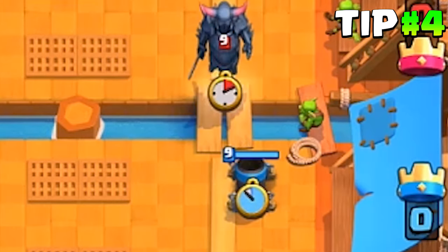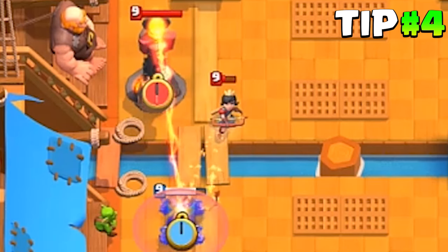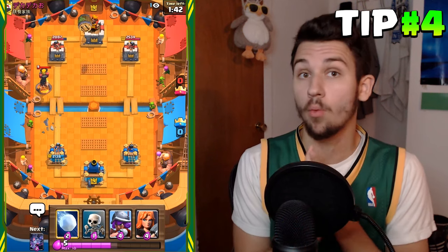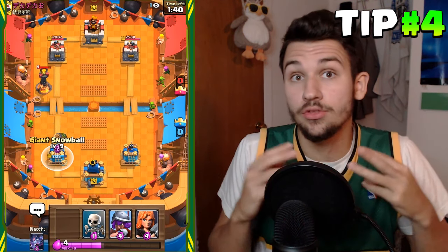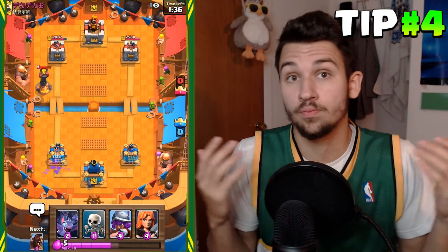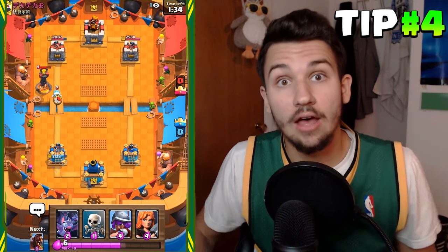The next tip is an offensive one. This deck has two win conditions: the Hog Rider and the Mortar. But what if your opponent has a Pekka or an Inferno Tower — very good defenses against the Hog Rider? You use the Mortar to bait out the Pekka or Inferno Tower. It works very well. Once they use the Pekka or Inferno Tower to deal with your Mortar, you go Hog Rider — either same lane, opposite lane, or it's out of cycle. Have fun with that.